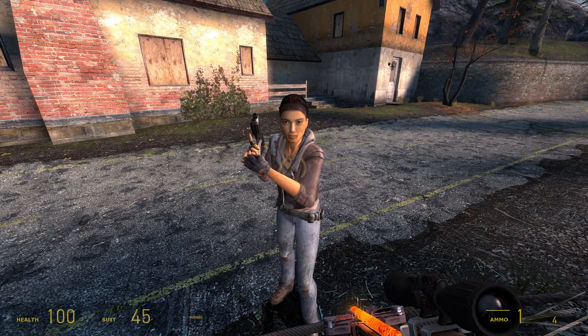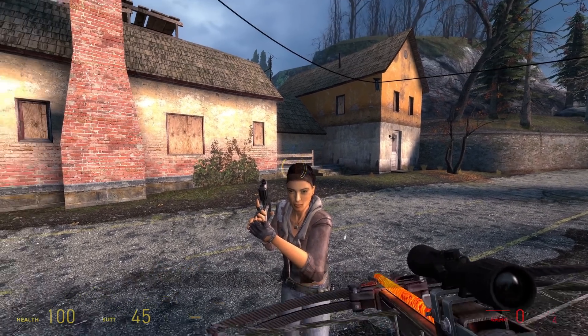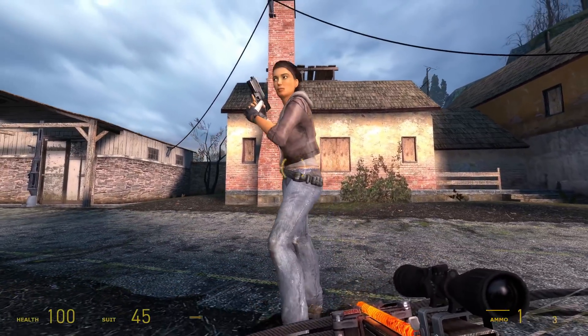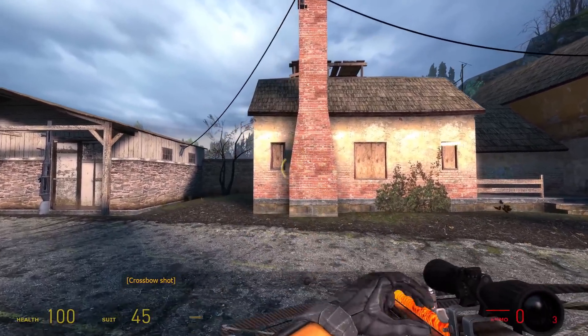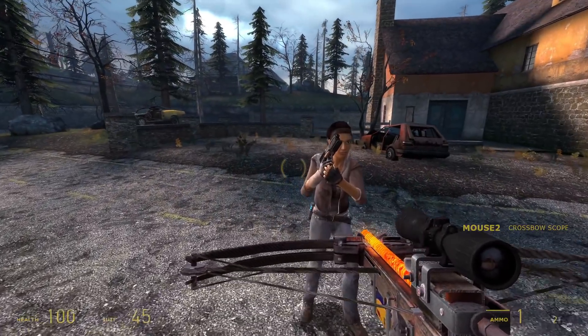On this one level, crossbow shots can go through Alyx. This is to keep her from blocking your shots, since she's close to you for most of the level.